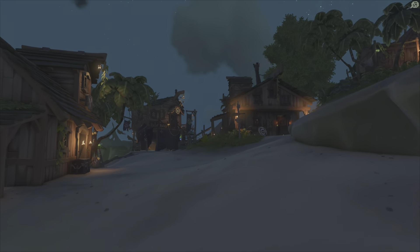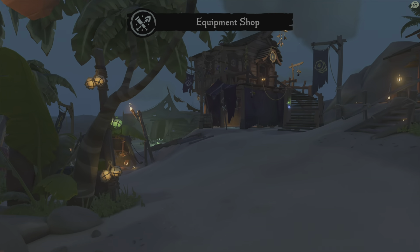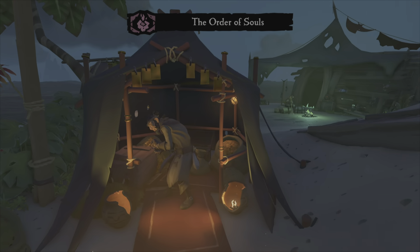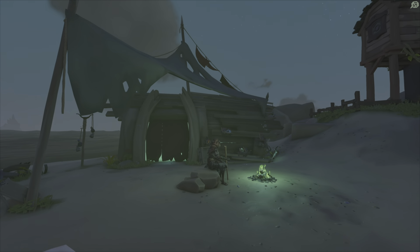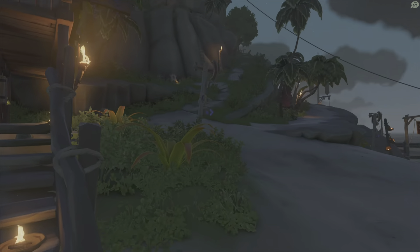Straight coming in onto the island you're going to have your equipment shop, and Order of Souls is right here with the flag available. Gold Hoarders is right here with the flag available. And then you have your Capsize Charters and your Castaway Camp. And then you have your other shop right here.